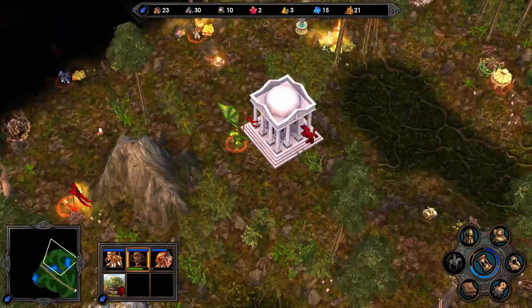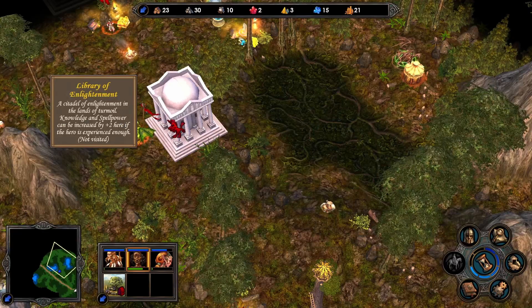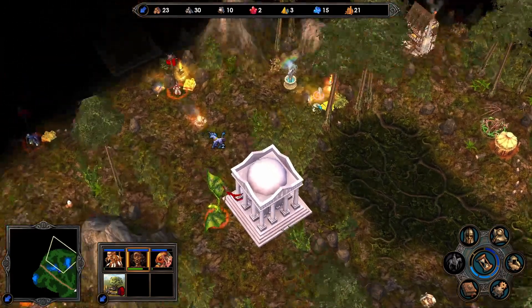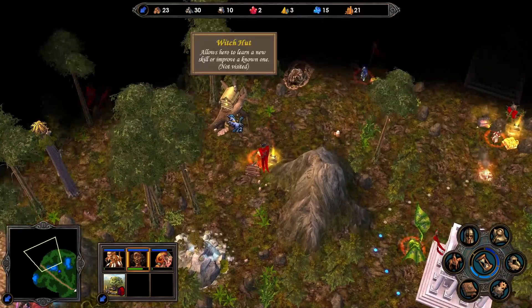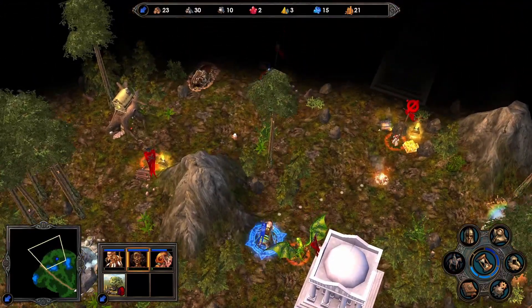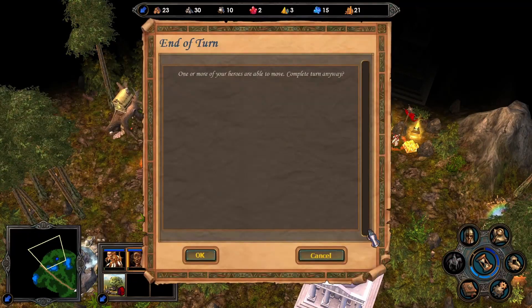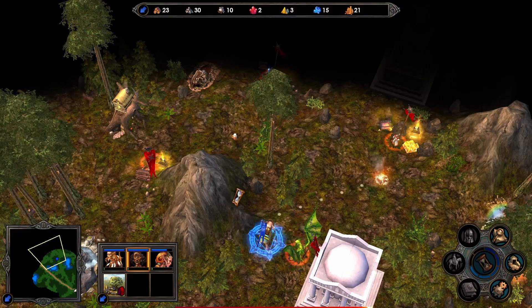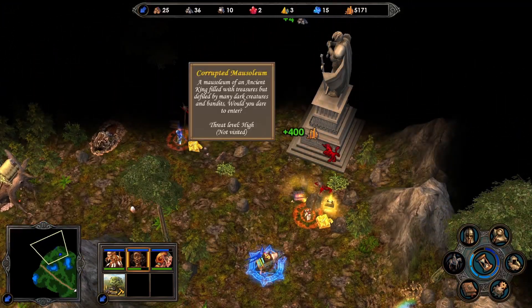Part of the map is revealed - seer hut, okay. There's a wagon with knowledge and spell power plus two - wow, that's really nice, but it's guarded by quite a lot of things. Some free stuff. Here's another redwood observatory. We're definitely getting closer to our opponent's side of the map, so we might need to be a bit careful with how far we advance.